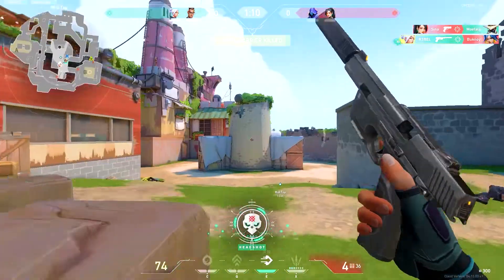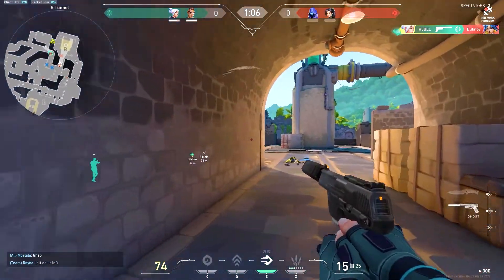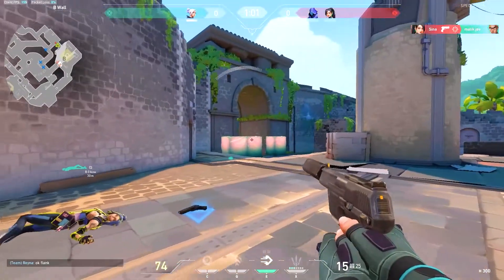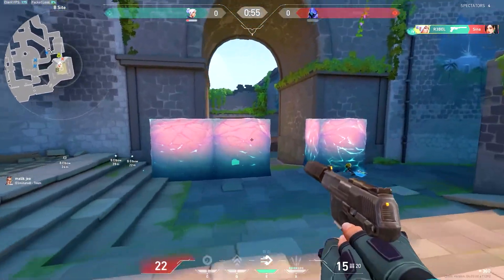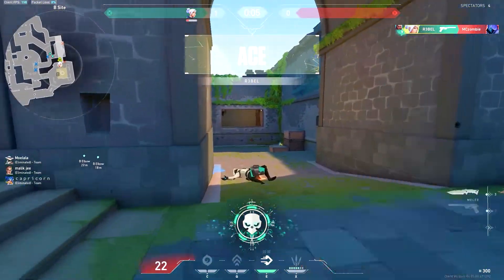Spike down B. Last player standing, one enemy remaining. You can ace, you can ace! T-D.